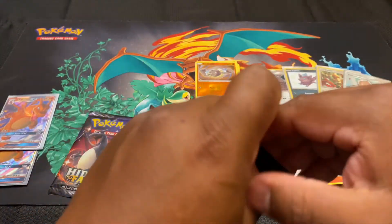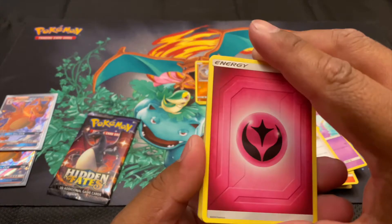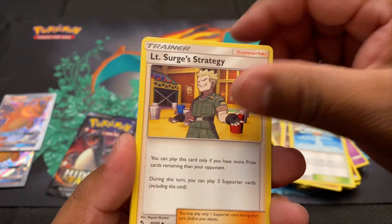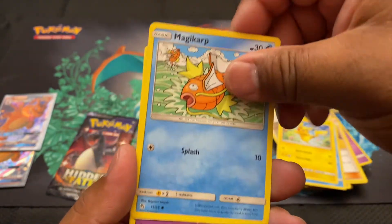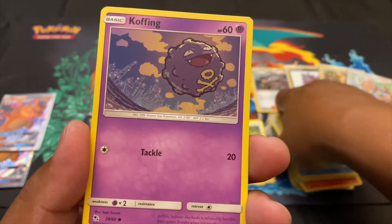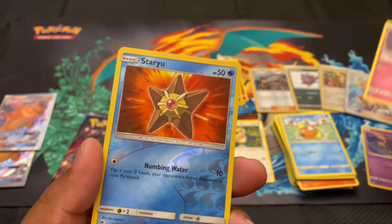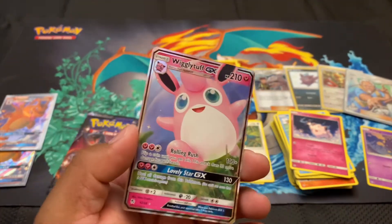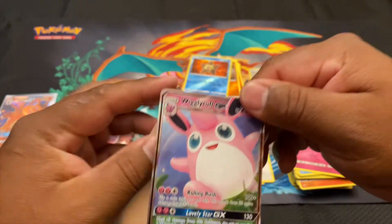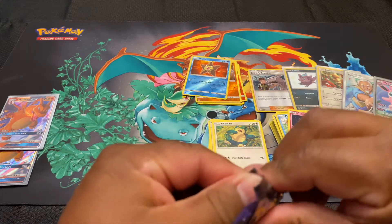We still got two packs left - Mewtwo and Charizard. Four cards here we go: Fairy Energy - that's a sign - Misty's Cerulean City Gem, Surge's Strategy, Psyduck, bubbly Pikachu, Magikarp, Koffing with skylights in the back, Clefairy alternate art. Reverse holo Staryu. And for the rare: Wigglytuff GX! Let's go, I will take it. Putting this in a sleeve.